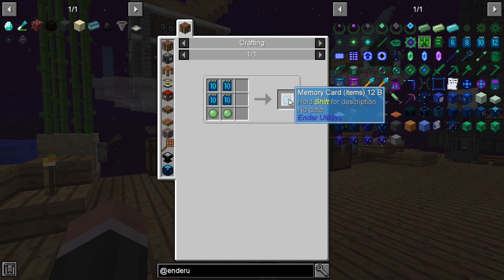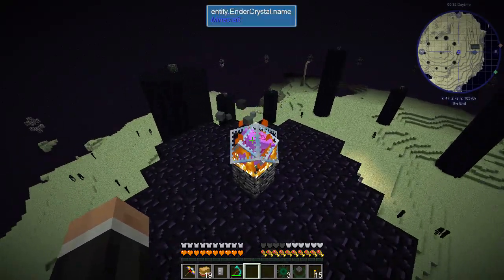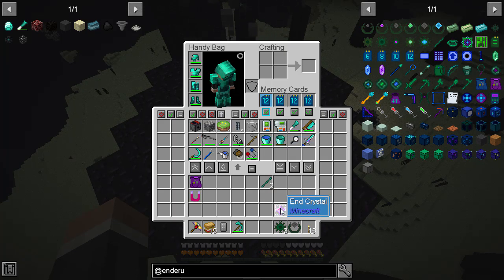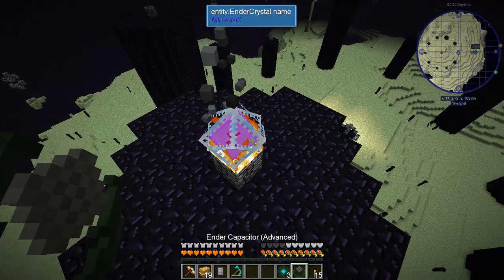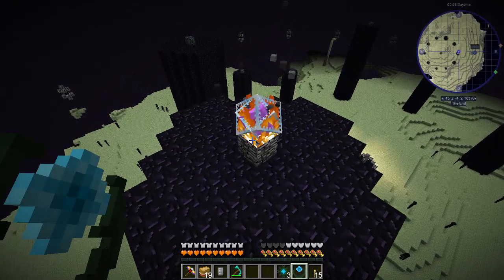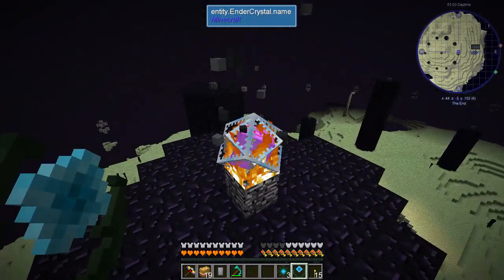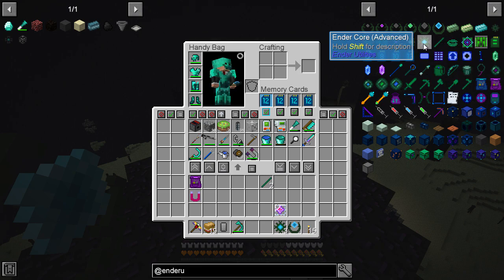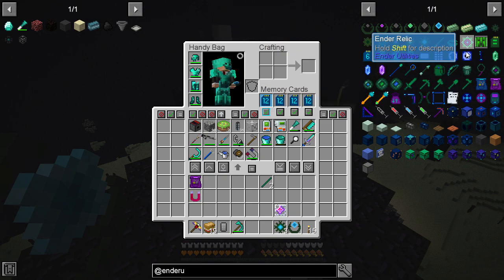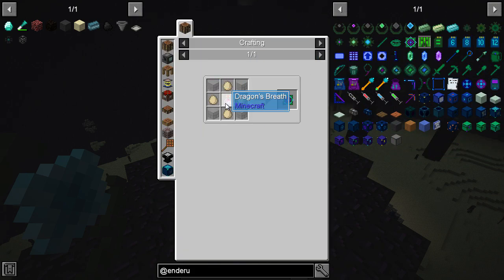I'm going to make a few more of these and get myself the maximum amount of inventory I possibly can. We're in the End and I've just placed down an ender crystal because you'll need some of these for Ender Utilities to work. You can make an ender crystal like that and just pop it down on the bedrock. We can charge ender cores and ender capacitors there. There's also the ender relic which spawns a new ender crystal - that's the intended method but it's a bit more expensive because of the dragon's breath.